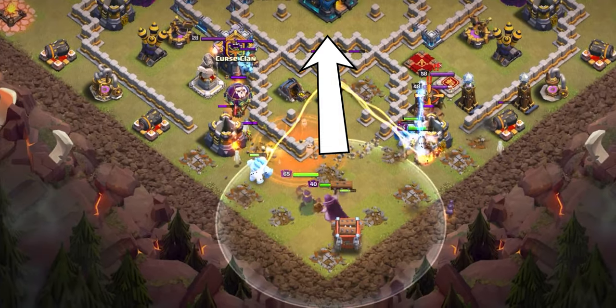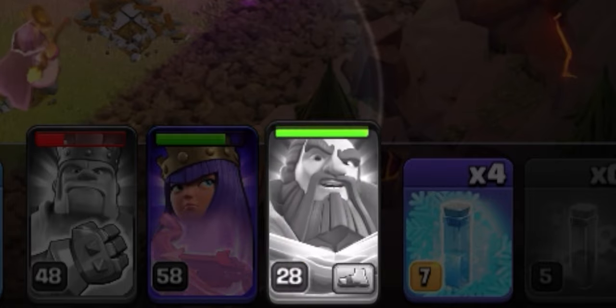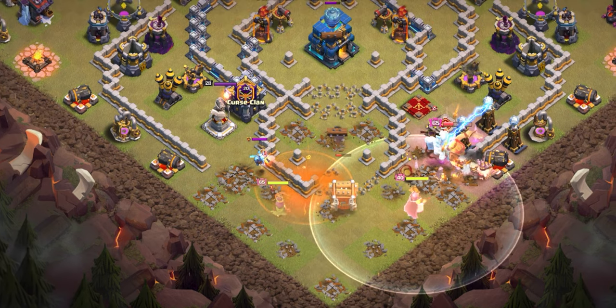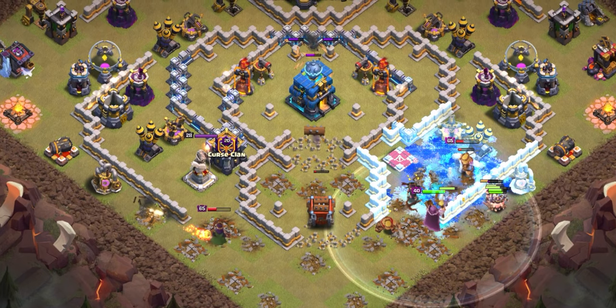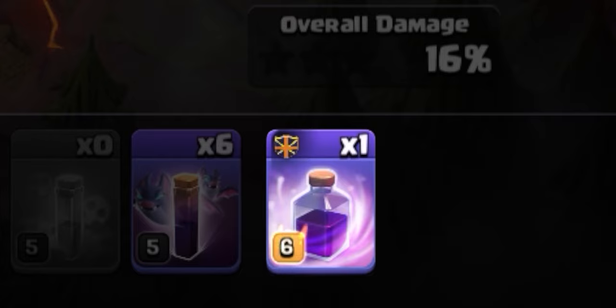Ideally we want the kill squad to all enter the base together, but with so much funneling it looks like it'll walk around — that's not a big deal as long as the log launcher can make it in to take down the town hall. The queen was able to take down the enemy CC with the help of the poison spell, and the heroes continue to get value on the outside. The log launcher does bust in.